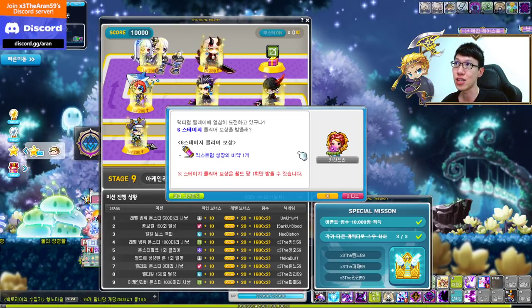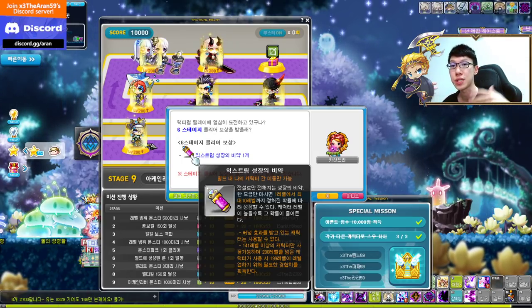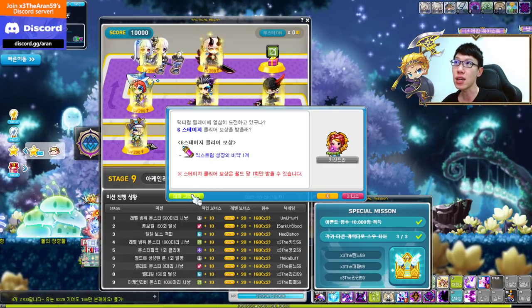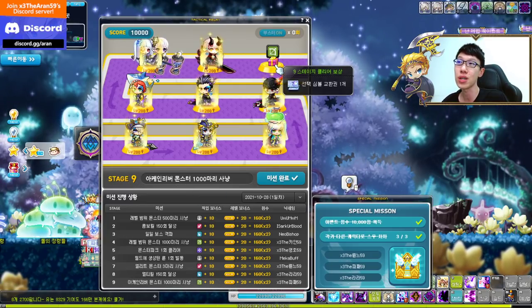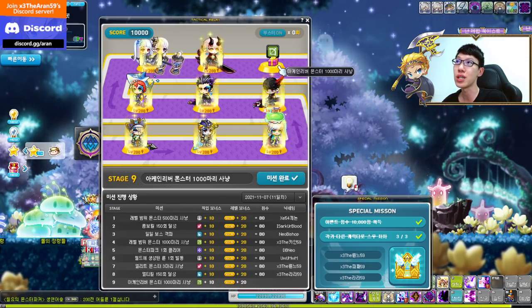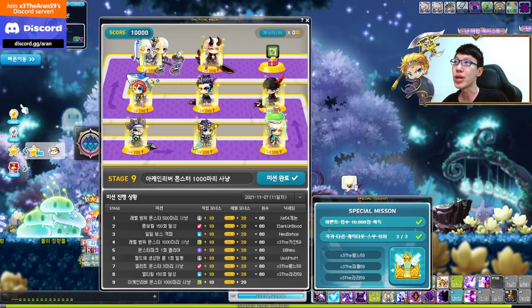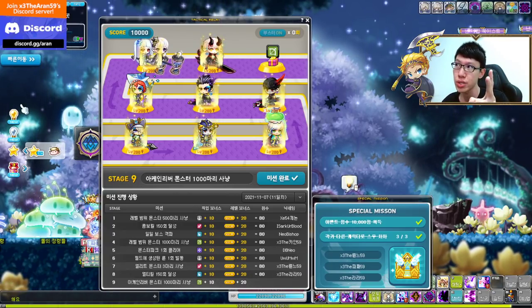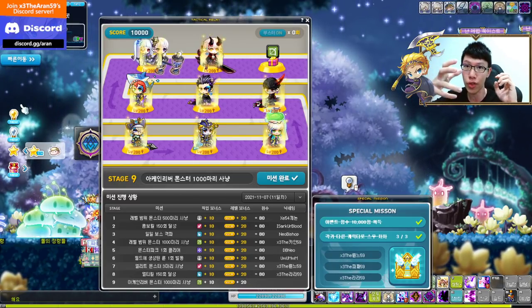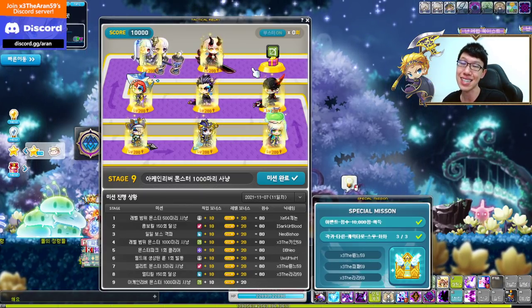At stage six, you get an Extreme Growth Potion. From level 141 to 200, you gain a specific level; level 200 and above characters gain a specific amount of EXP only. At stage nine, you get a Selective Arcane Symbol Voucher or an Authentic Symbol Voucher — you can select up to 20 arcane symbols or 4 authentic symbols. If you have authentic symbols, go for authentic.